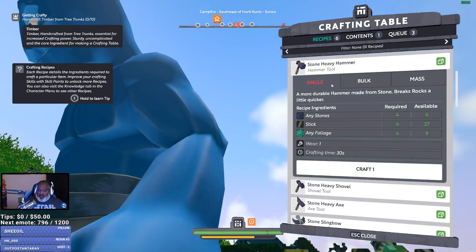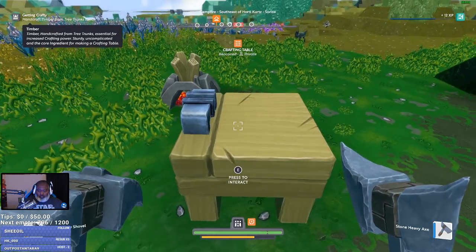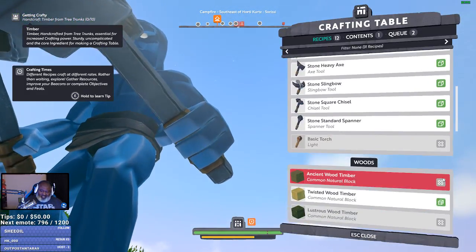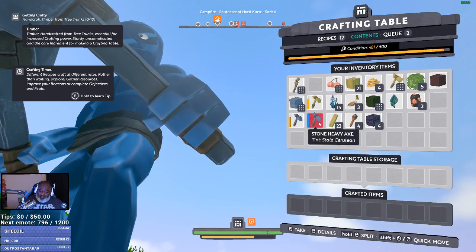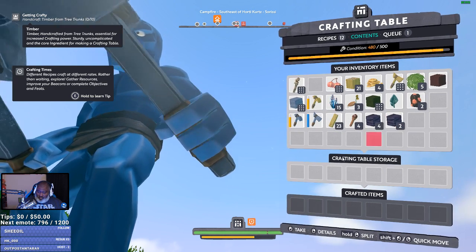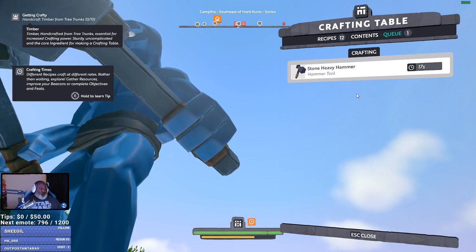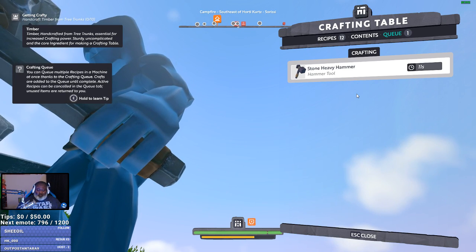Hammer — we got our hammer. Hammer in the left hand. I never took it out. Remember to take stuff out of the... wait, where is it? Oh, they're queued up. Oh, they take time to craft — I thought they were instant. Wow, derpy Buona. There's an actual crafting queue. Got it, okay.